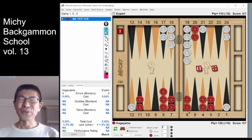Are you ready to roll the dice? Thank you for coming to my channel. Today, I'm going to show you an interesting position from my match. The score is 0-0 to 7. Red rolls 6-4. How do you play this dice?